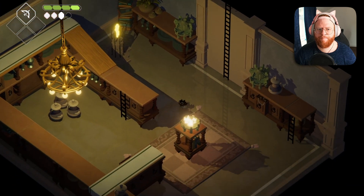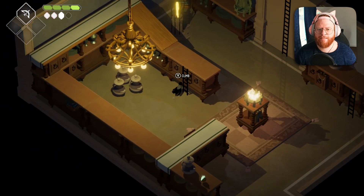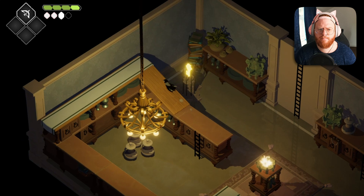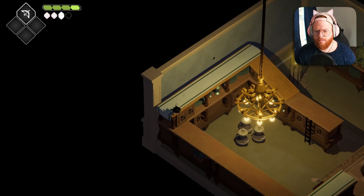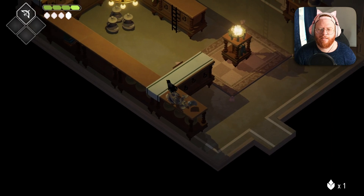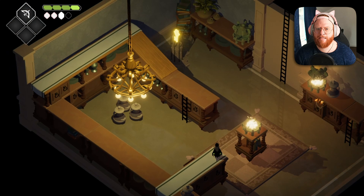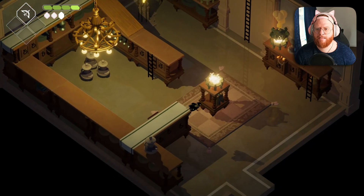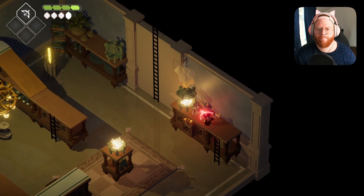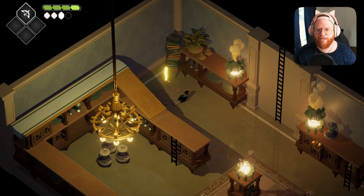Methinks it's puzzle time. Big, giant, glowing key — I suspect we need to get you. I love the sort of isometric design of this game. You can't quite tell what levels you can and can't go on. Yeah, you can't quite tell because of the camera angle what's on your level and what's not, what you can get to.